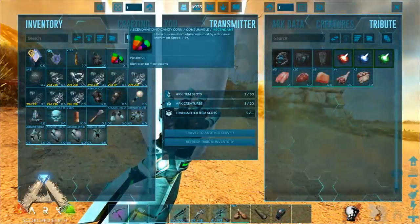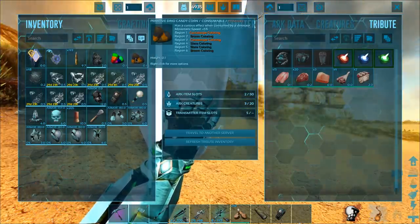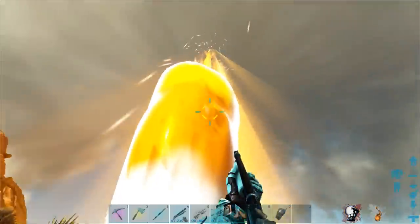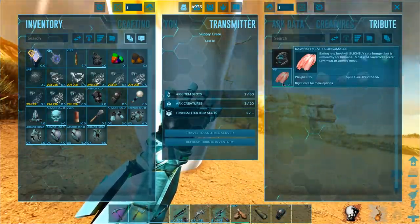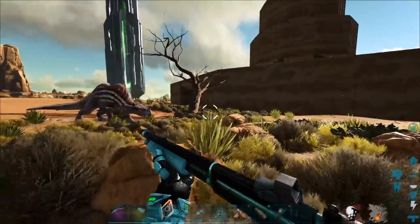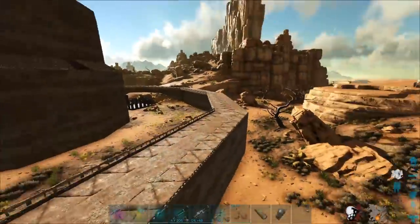I just arrived on Scorched, and there was a drop outside my base and it's got some stuff in it. Apparently, you can get the little candy coins inside this drop. Funny thing, though — I didn't get any of those on Ragnarok, so I don't know if that's like only a Scorched and Island thing. Although I didn't get them on the Island either.